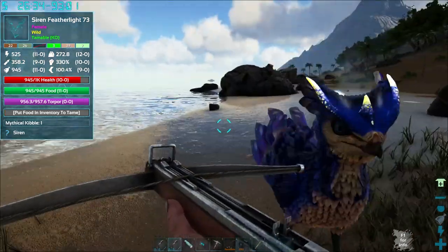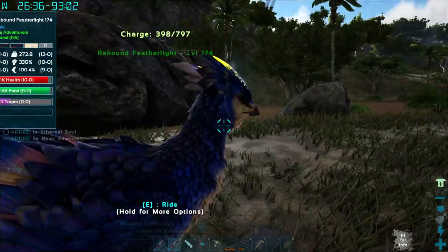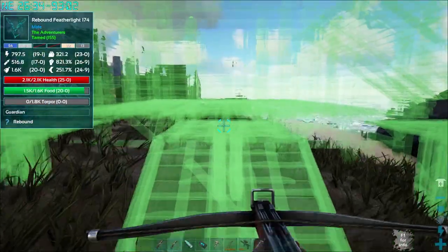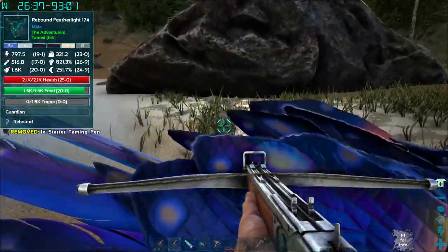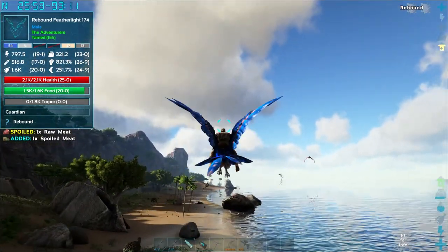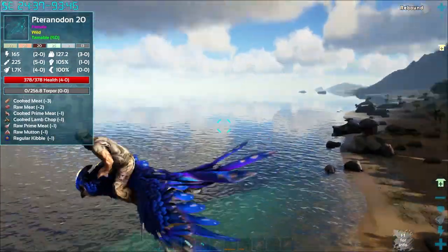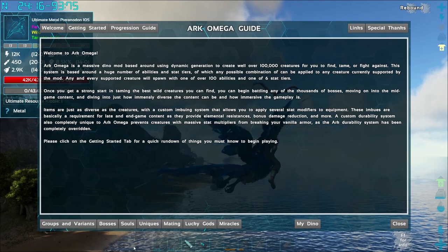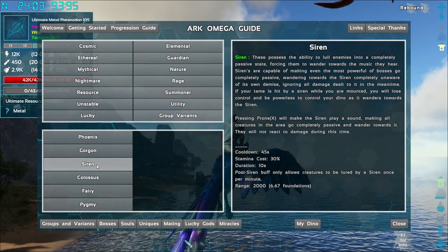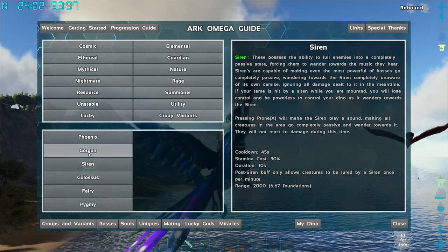I need mythical kibble, which I don't think I have. We're going back for mythical kibble. Don't let anything happen to this guy. Where's the trap? We'll just put the taming trap on top of him. Fly all the way back — mythical kibble times one. Then I can start breeding little Featherlight guys. I have a Gorgon and that one's a Siren. I looked and they are part of the same group. Mythical: we've got Siren, which lures enemies into a completely passive state — that's awesome. And the Gorgon, which I have, is a stone one.